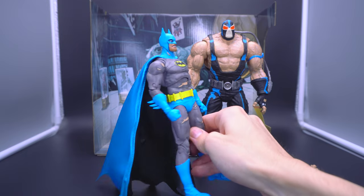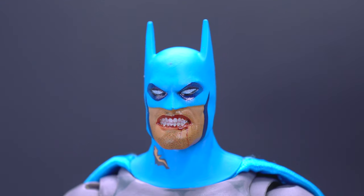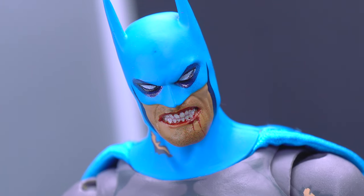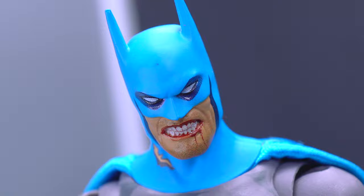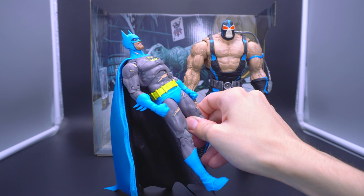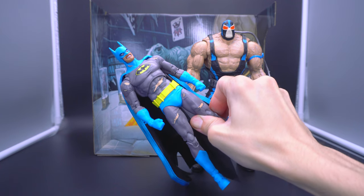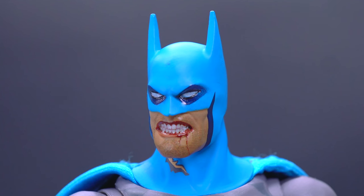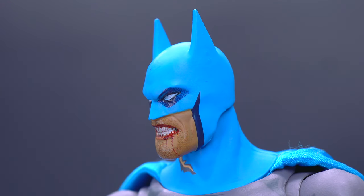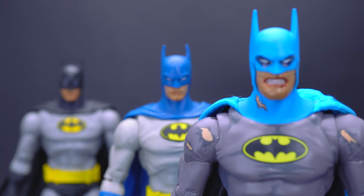I wish the battle damage would have been reserved for a chase or platinum version, with the default being a cleaner look. However, the battle damage is treated with more nuance and class here — little gashes on his arms, abdomen, and thighs — and the blood coming from his grimace on the head sculpt is impressionable. The head sculpt itself has been refined, slightly bulgier, which you can argue is swelling from being punched by Bane — and it really does convey the pain he's going through in that iconic sequence.